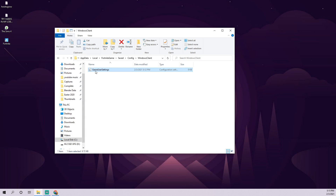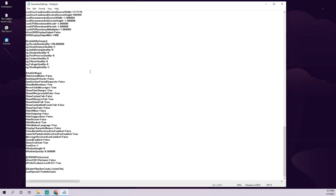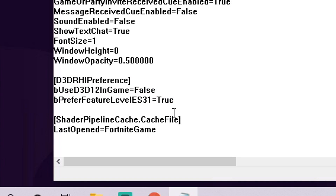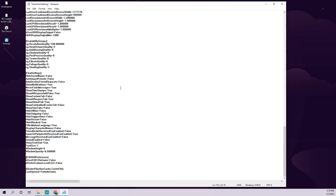Once that's done, open the GameUserSettings file. We're only concerned with what's at the very bottom, where it says D3DRHI preference. Under that section you'll see entries that say false and true. The last one says PreferFeatureLevelES31 — this is what causes the bubble wrap builds. Change the value from true to false, then save and close the file. This will actually fix your bubble wrap settings, which is really neat. Shout out to Fetch and Kobe Dutton for discovering this.